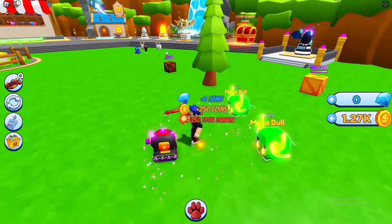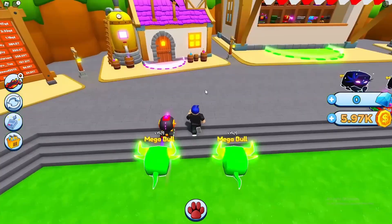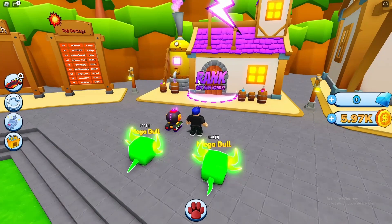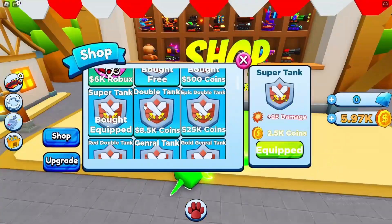We've got the two best pets from the egg, so pretty much all we can do is wait for 5,000 coins to rebirth or get coins to rank up. We got 5,000 coins, so we can see that rebirth equals 5,000 coins, 450 gems, and a five percent coin multiplier - that's pretty good. Let me check our rank first though - 8,500 for double damage.